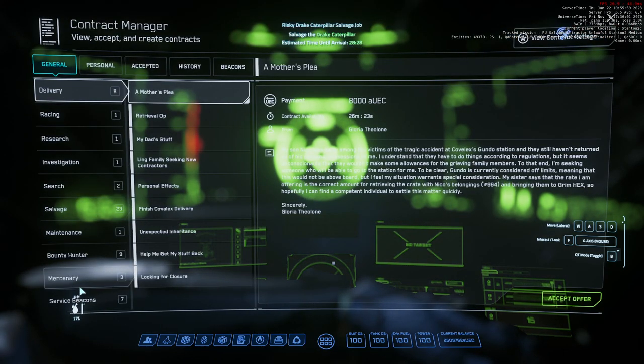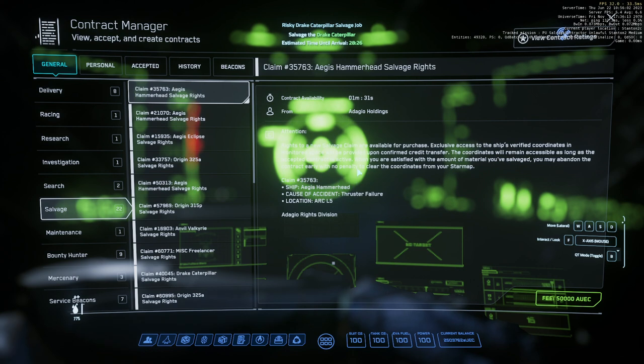The first salvaging contract is going to be a 1,000 credit one where you'll have to go and salvage a ship. Then you'll get options to salvage a bigger ship. You need to get up to the 50,000 credit contracts. Once you have 50,000 credit ships available, do not take any others.